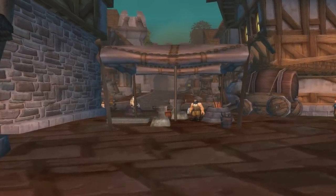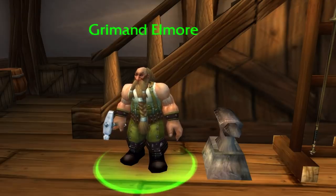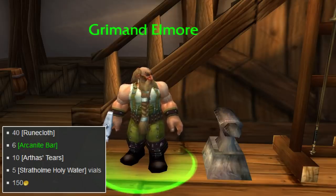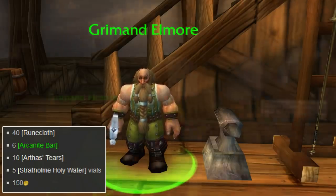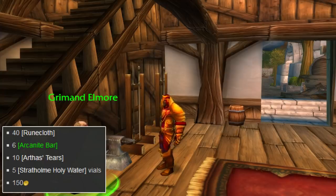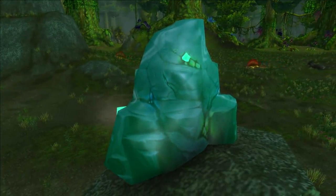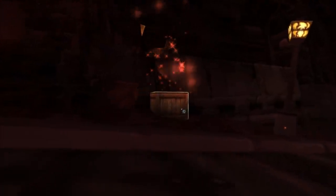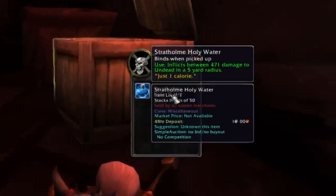Now that you've proven yourself worthy, your next task was to secure some armor for your mount. You were sent to the blacksmith Grimand Elmore. If you thought 150 gold was rough, you haven't seen anything yet. This guy wanted not just 150 gold, but 6 Arcanite Bars, 10 herbs called Arthas's Tears, 40 Runecloth, and 5 Stratholme Holy Waters. This was when most paladins realized the rumors of the free level 60 mount weren't really true. That's 300 raw gold total so far, and the Arcanite Bars in particular were very pricey because they were locked behind a daily alchemy transmute and were in high demand. The holy water you got from little crates in the Stratholme dungeon, so this was the first part that required a full party, and everyone competed for these crates.